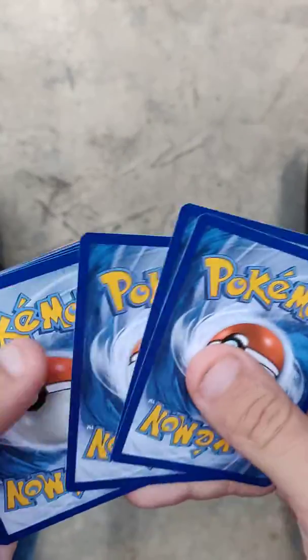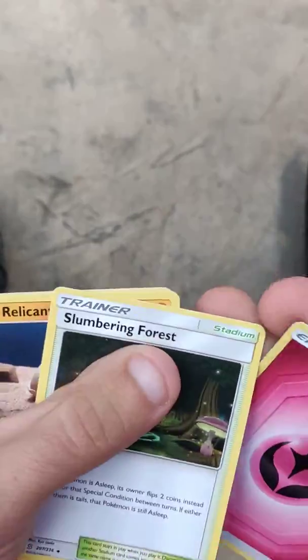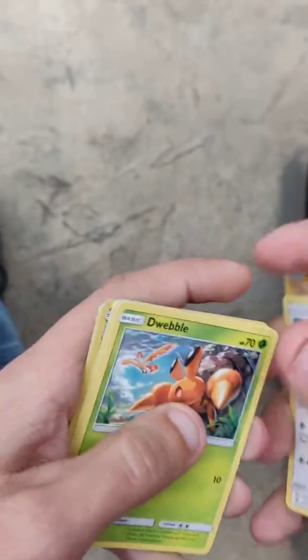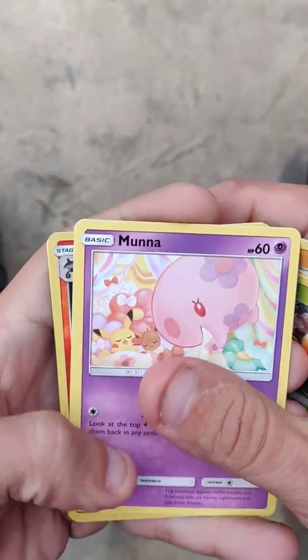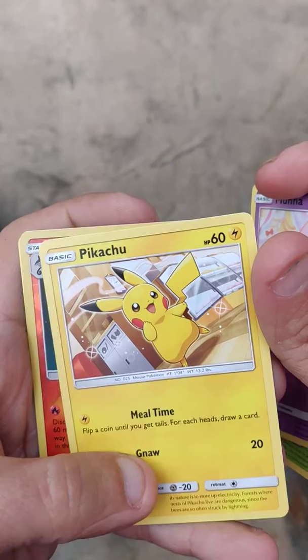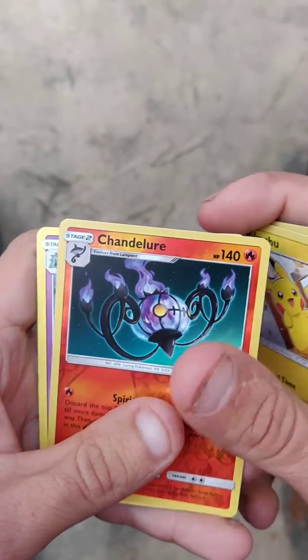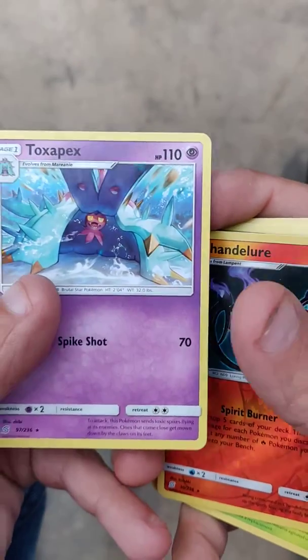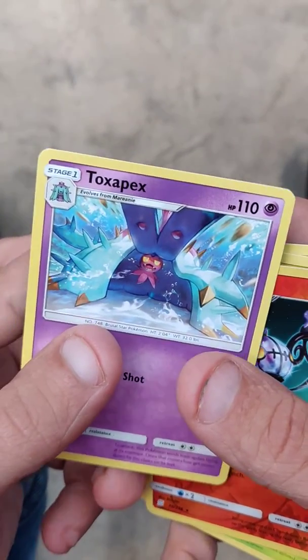And of course we got a green code card, so y'all know that means we ain't got jack. We got a fairy energy, slumbering forest, recline, lose tactics, kill — look at them double Rinna Pikachu — Chandelure, and our rare is a Tuxedo Pit.